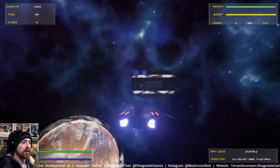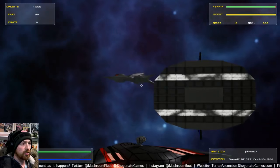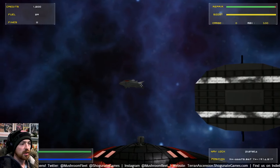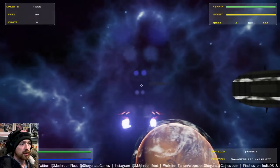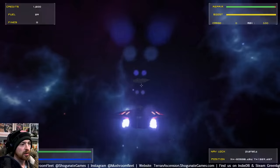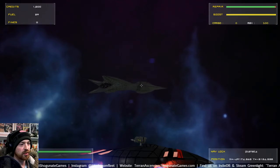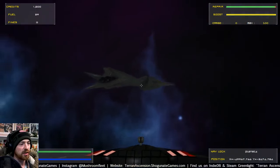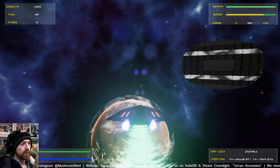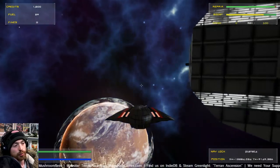Here's an example of a pirate. Let's see if we can get his attention. He doesn't seem to give a damn about me. Well, let's blow him up. I've just got a point for killing that pirate. When you have ten points, you can exchange them inside these stations.